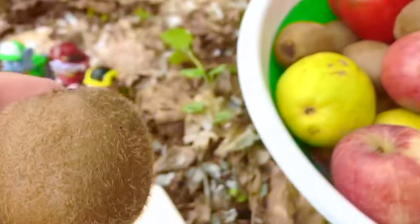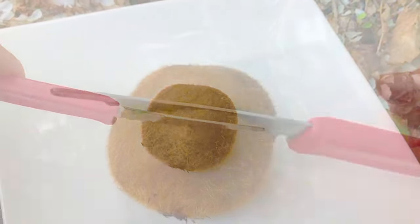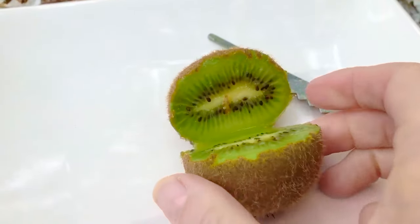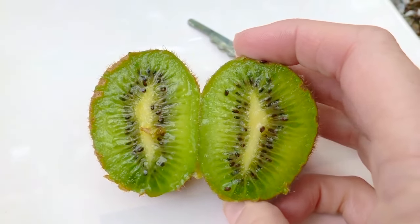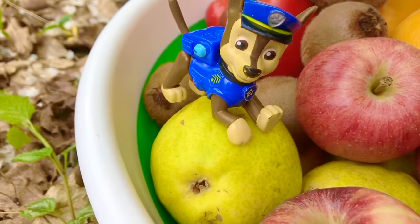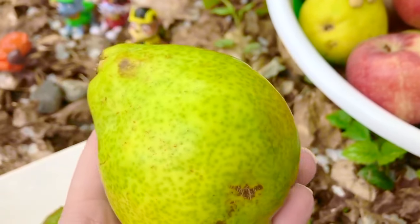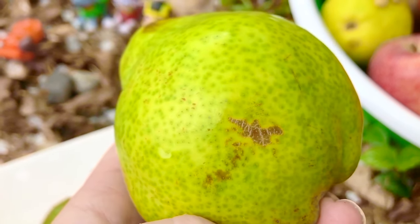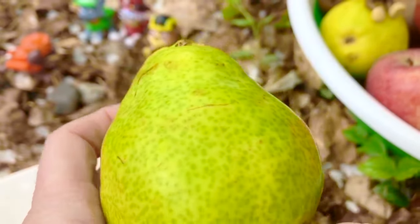I think we should cut one open and show our fans what it looks like inside. I have my safe cutter — safe for kids to use. It's a bright green color inside, and look at all of the little black seeds — they're so tiny. You can actually eat the seeds too. What is Chase's favorite fruit? It's a pear. I love pears too. This one has green dots on it, and it's okay if there are a few blemishes — it still tastes the same, or you can just cut them off the skin and still eat it.